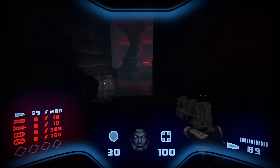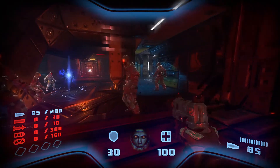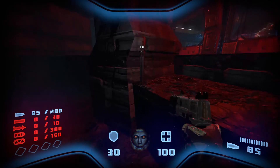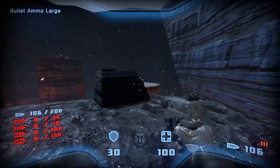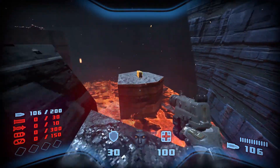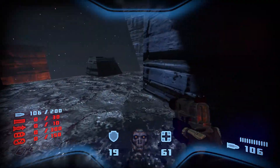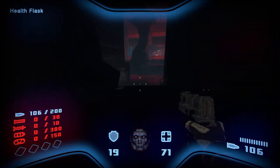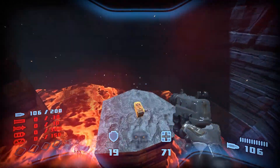I guess I have to jump across. There's a bulletproof window in the way. Gotcha. There's no way to crouch. Ouch, that hurt. Maybe I should sprint and jump — maybe that's better. Goddamn, I'm down to 61 HP. There we go, that's a bit better.